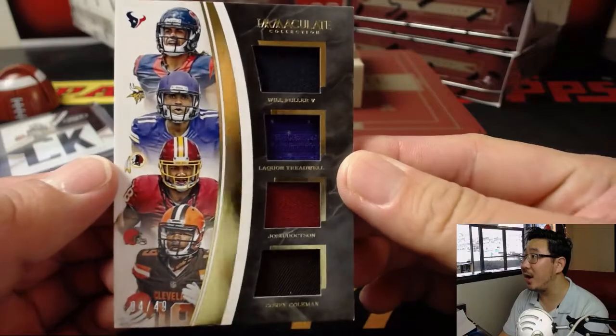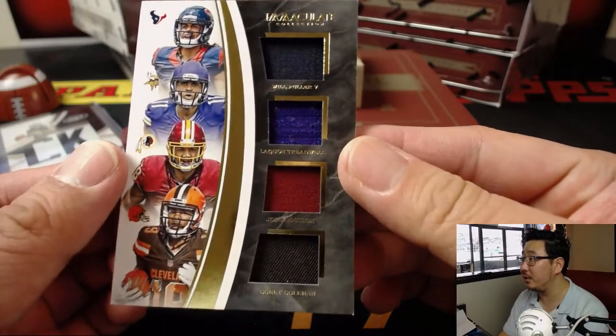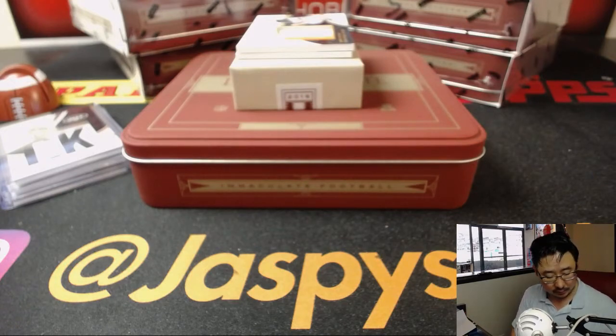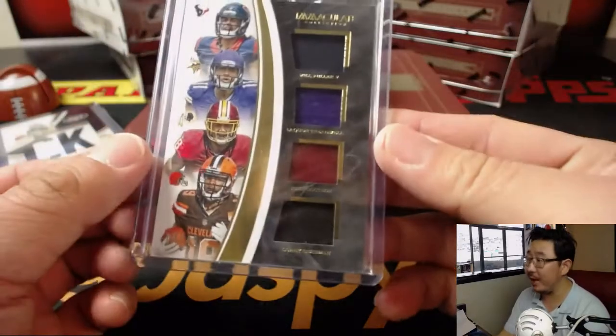Out of 49 — Quad Relic: Will Fuller, Laquan Treadwell, Josh Doxon, and Corey Coleman. Number four, Steel Curtain again — Michael Gallucci.